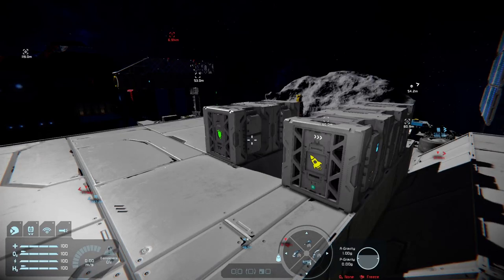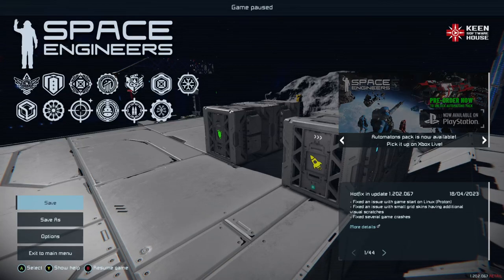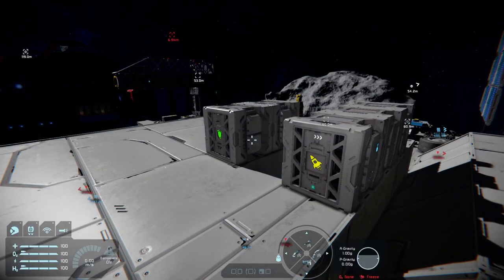Hello and welcome back to Space Engineers on the Xbox Series X. In the wake of the Automatons update and a new hot fix issued today, we are now on version 1.202067 on the Xbox. It's just a few little game crashes and a few other things that have been fixed.